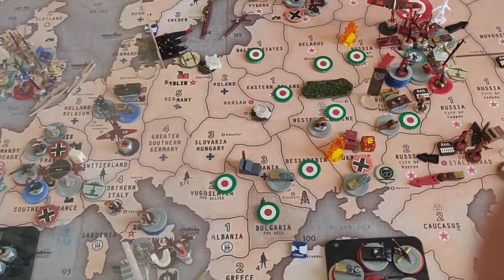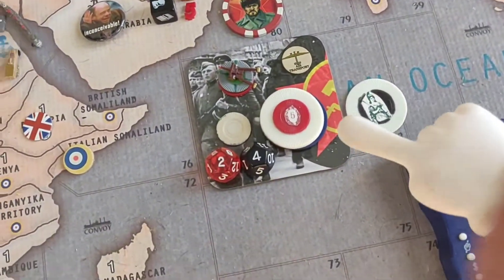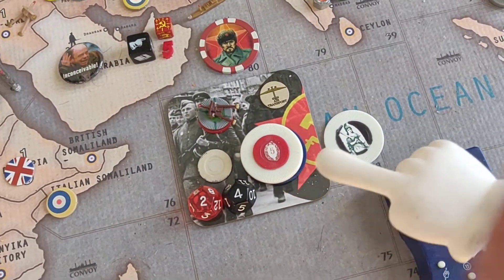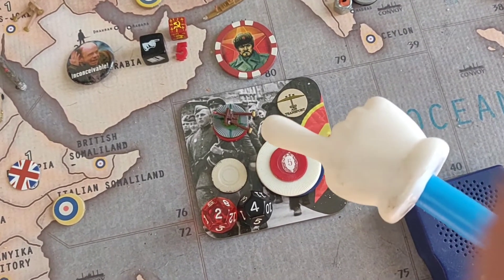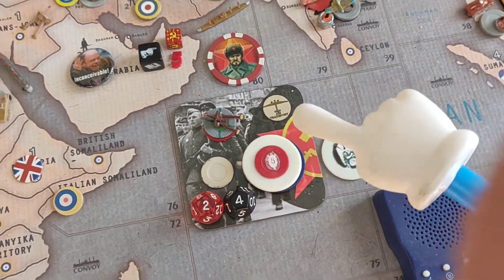We'll see how that goes in later rounds. Anyway, let's get to Russia's turn. I have 30-something to spend — spend 36 of it, saving one. I'm going to go on the offensive and build 9 artilleries! 36 bucks!